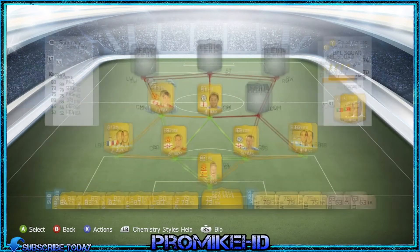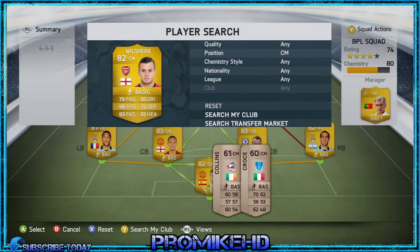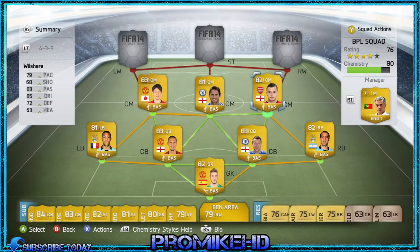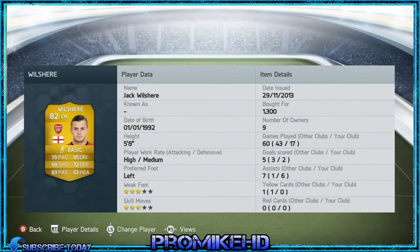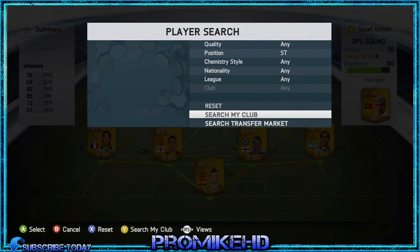My other left centre mid is of course Wilshere — he's just amazing, finesse and all that. The statistics aren't too high on him, the passing is good and the dribbling and pace are alright, but the shot isn't amazing. But for 1,300 coins you can't really complain.